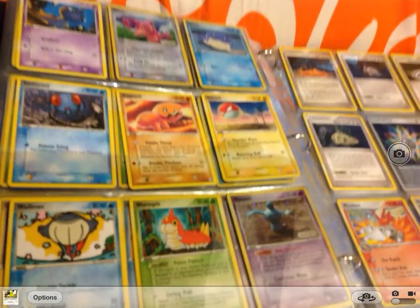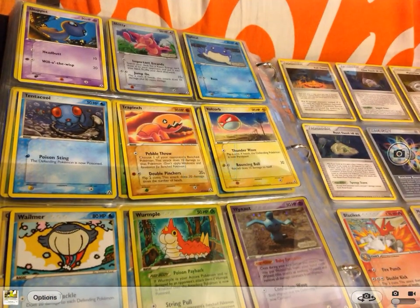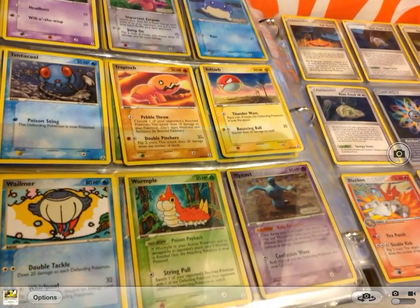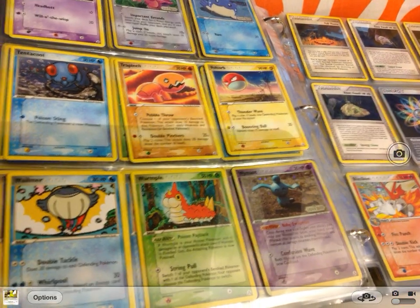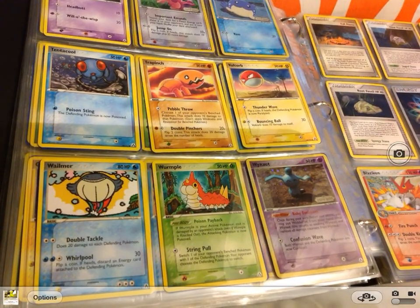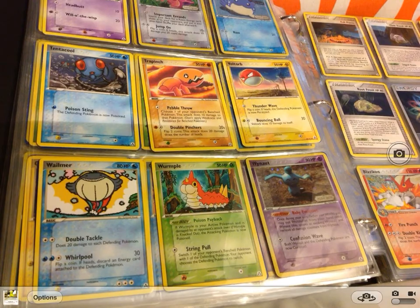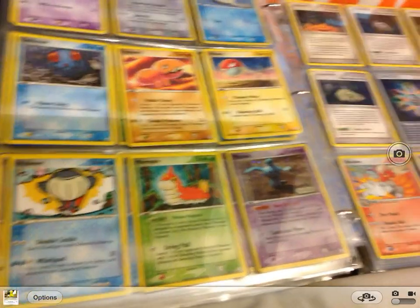Now we have Shuppet, Skitty, Spheal, Tentacool, Trapinch, Voltorb, Wailmer, Wurmple, and a Wynaut. Very weird.